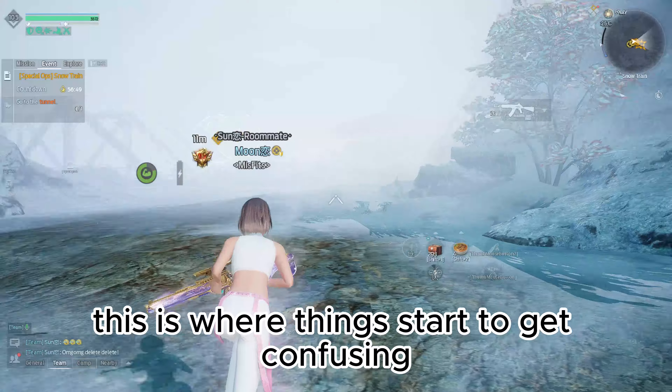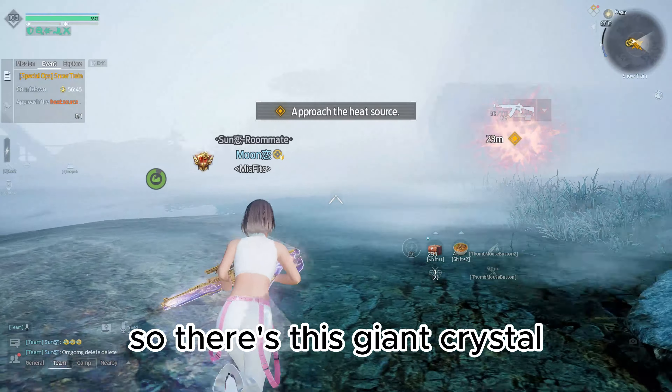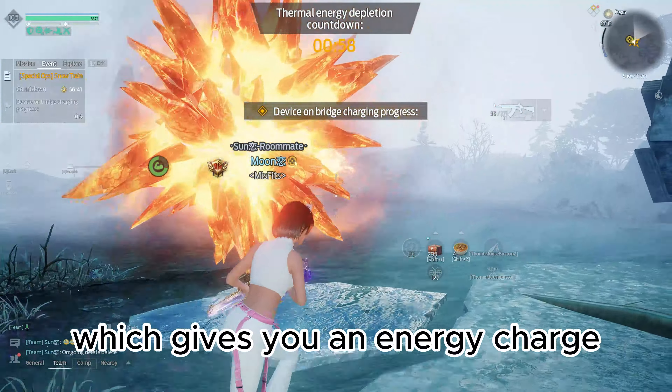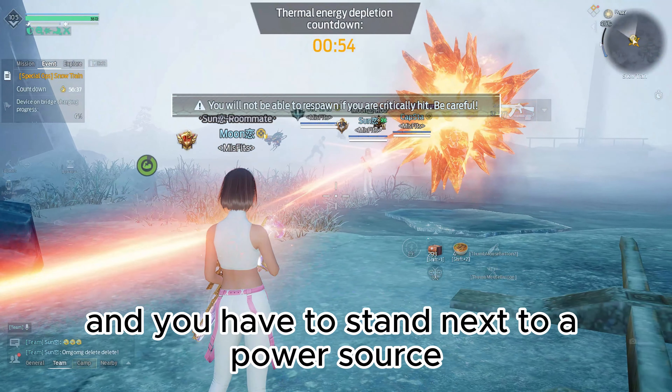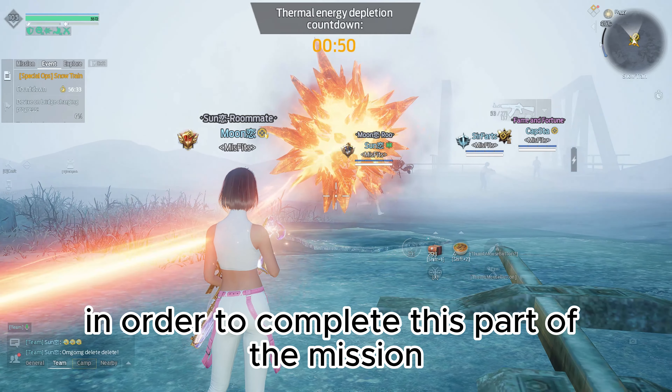Once you're done killing zombies, this is where things start to get confusing for a lot of people, or where a lot of teams tend to fail. There's this giant crystal orb-looking thing that you have to stand next to, which gives you an energy charge, and it charges through you and your teammates. You have to stand next to a power source that you need to power up in order to complete this part of the mission.